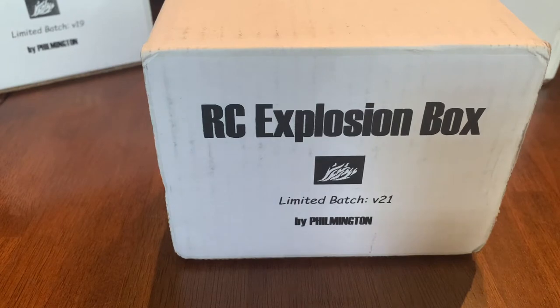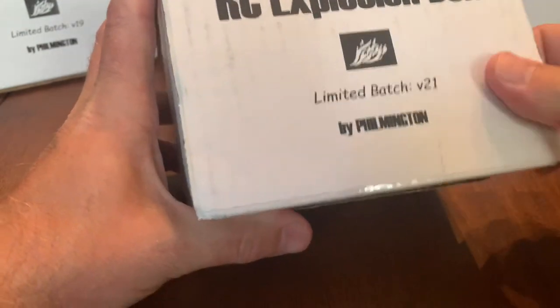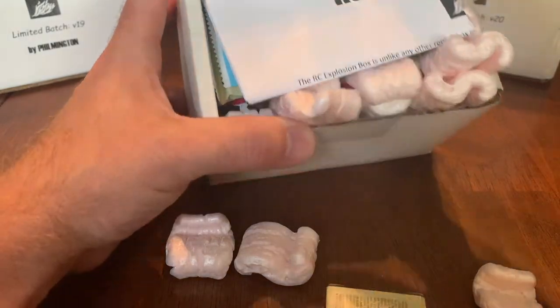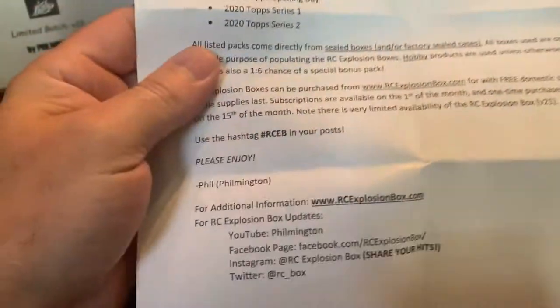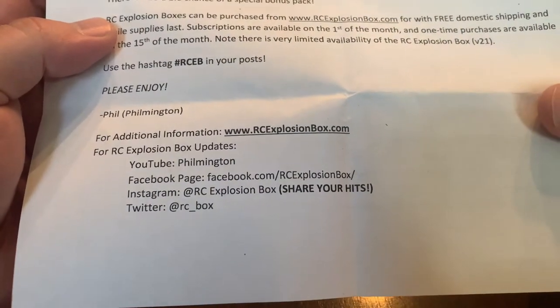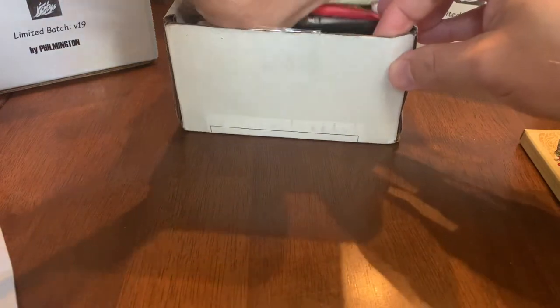Hello everybody, today we are opening the rookie card explosion box. This is Volume 21 by Filmington and it's really full. We got a box topper, and this is the second time we've got a bonus, which is pretty cool. We got a couple box toppers and this card tells you where to get a subscription, where to share your hits, and the key rookies we're looking for.